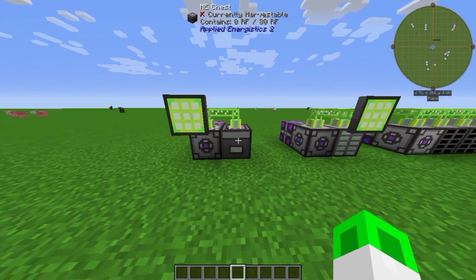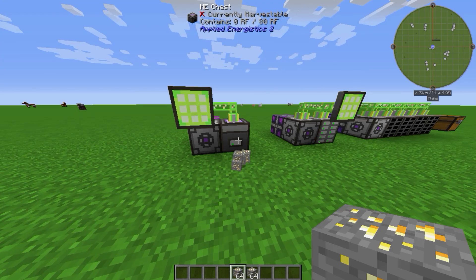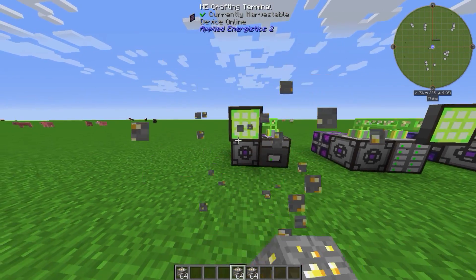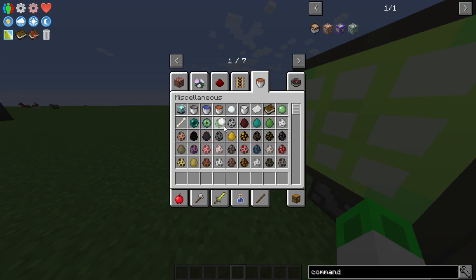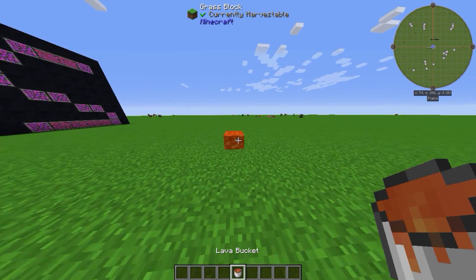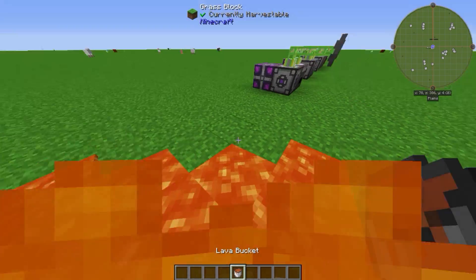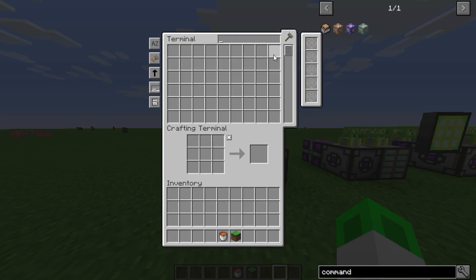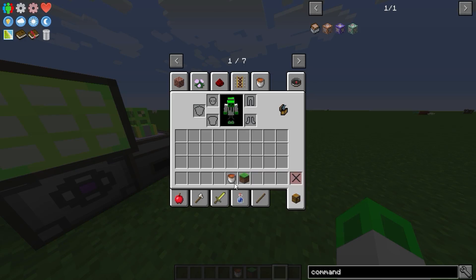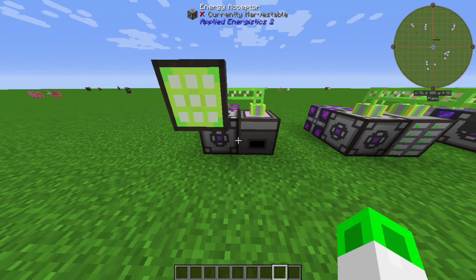One important thing I need to show you: if you were mining a long time and you have some gold ore and you're happy putting it in the storage cell, then you take the cell out, walk around, and accidentally throw your cell in lava — I can tell you it's not good. Because all the items are on the card, and the card is gone, so the items are gone as well. Be careful and make sure you don't lose the cards. The best way is to just keep them inside — there's no point taking them out.